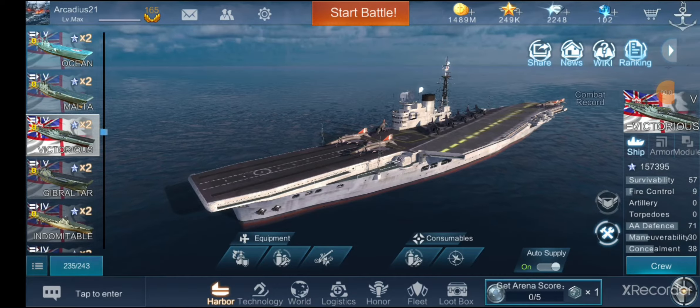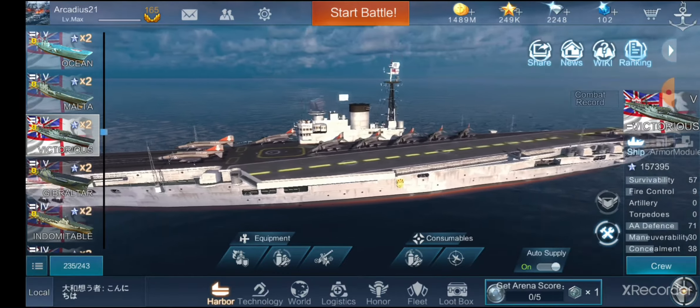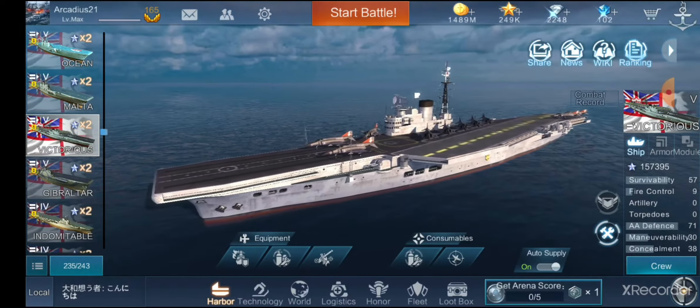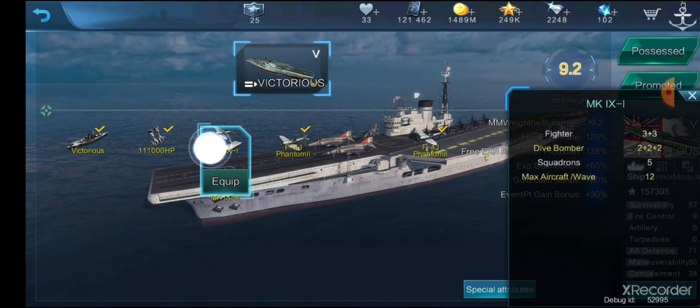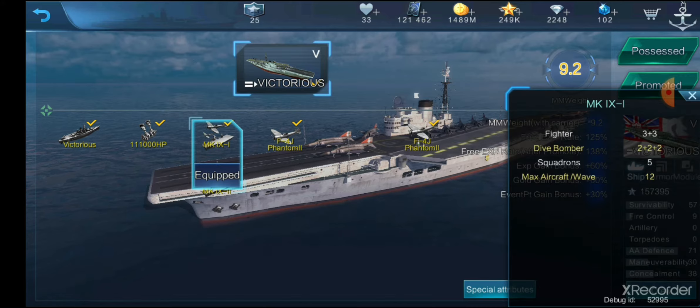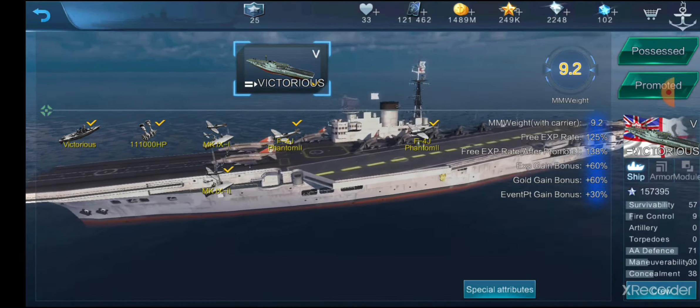Hi everyone, this is Arcadius and welcome back to Naval Creed. Today we'll be reviewing the second aircraft layout for the British premium carrier Victorious. This layout is not much different than the first one. Yesterday's video had two squadrons of three fighters each and three squadrons of two dive bombers each. Today that's flipped: we have three squadrons of two fighters each and two squadrons of three dive bombers each.